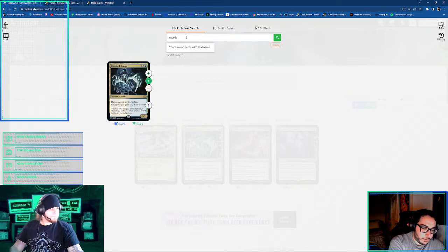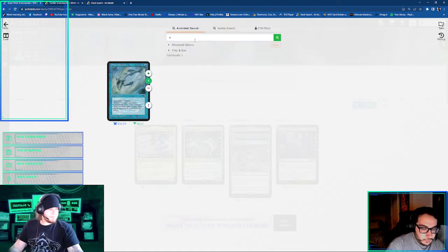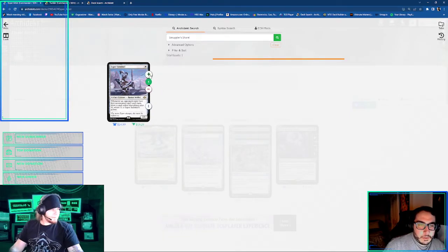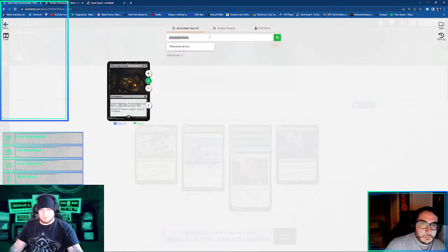Okay, so Rhystic Study. Do you play Mystic Remora? No, I didn't actually play it in this one. I don't see why — it's pretty good. I just didn't have an extra one. Mystic Remora, Esper Sentinel, Smuggler's Share, Phyrexian Arena. I was wondering if I should pick up a Black Market Connections for this deck. Oh, I think so, because it's basically like another Rhystic Study or Phyrexian Arena. And you can also make Treasures too.